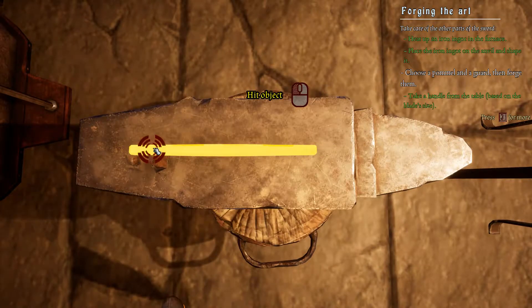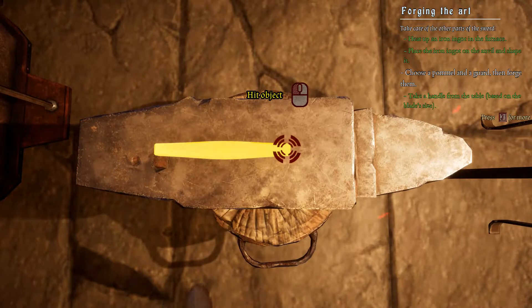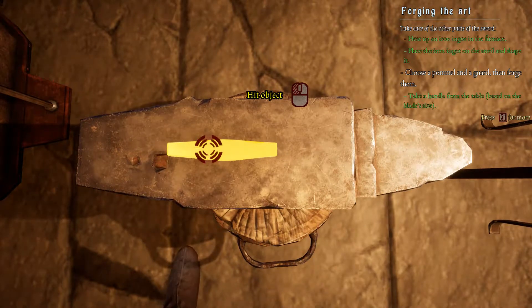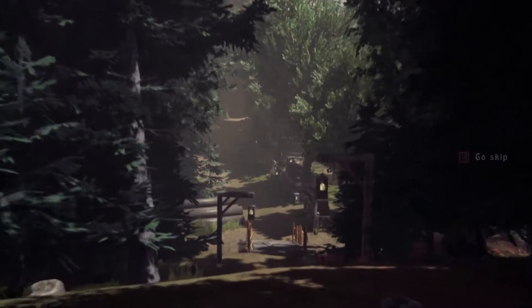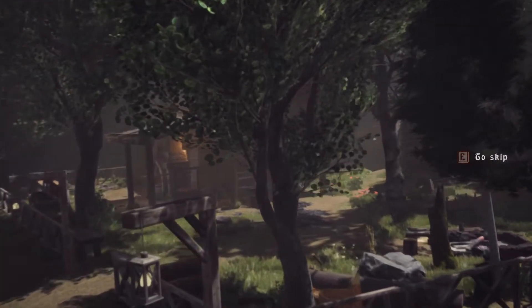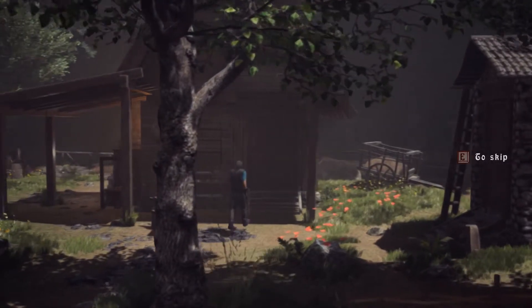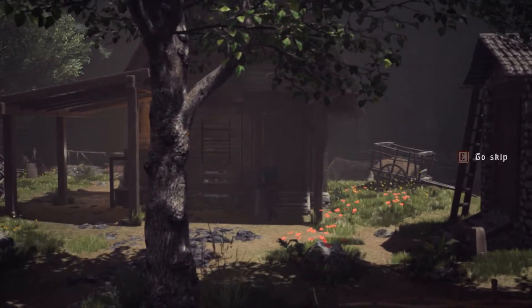Blacksmith Simulator. This first-person blacksmithing game puts players in control of a smith working in a small hut in the middle of the woods. When his father is called away to perform duties for the local government, the main character has to take his place, learning the craft on the job. There are minigames for stoking furnaces, melting down ingots, and hammering hot metal into shape. While it may look a little on the rough side, it plays quite well and even goes so far as to have a story mode to keep things interesting.